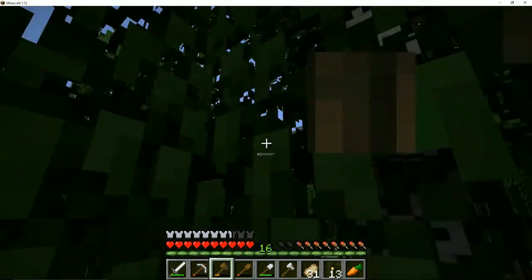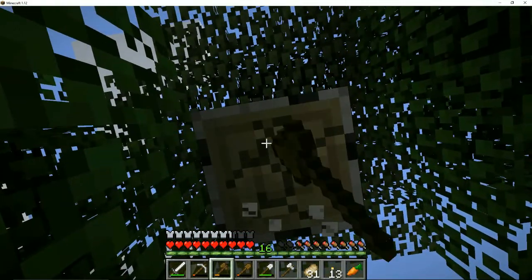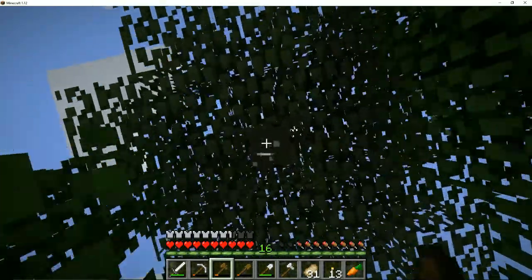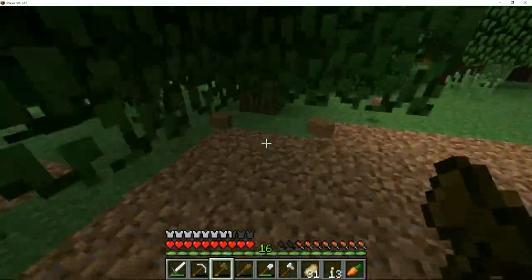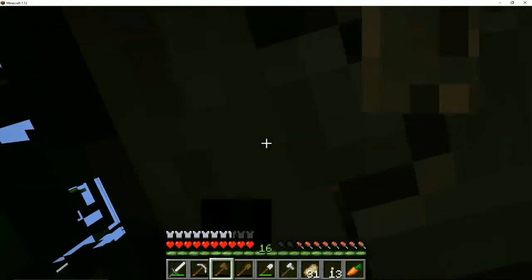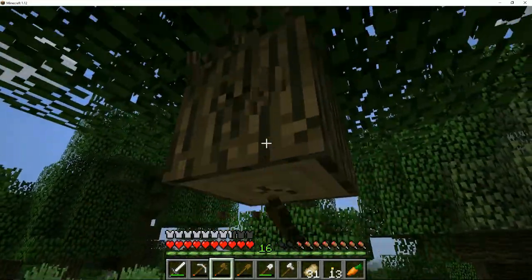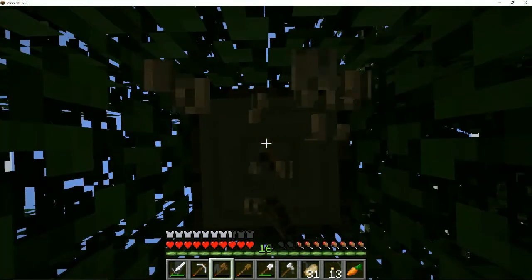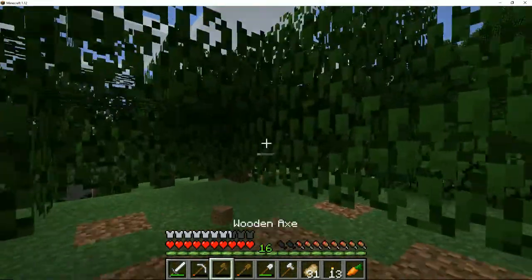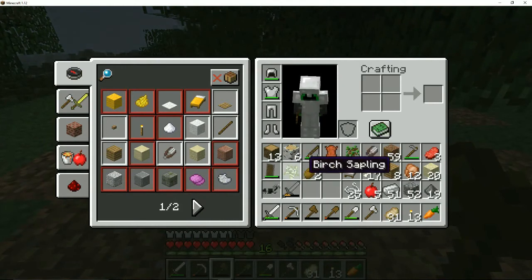Let's go ahead and cut down these trees. This looks like there's going to be plenty of space here to build a house. I don't know how long it's going to take — last time the house took a while to make, so I'm going to try and get it done faster this time. Maybe I can try and find a furniture command, because last time I couldn't find very many furniture commands that were really good. I'll see if I can find any for 1.12 that could work.